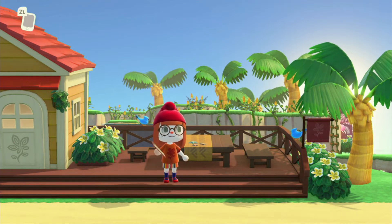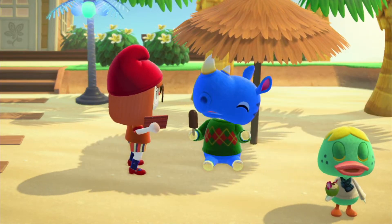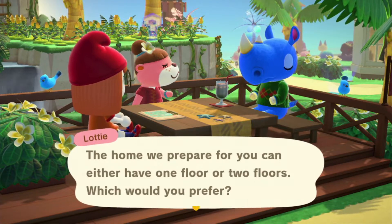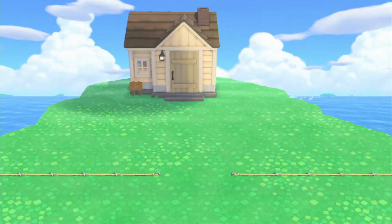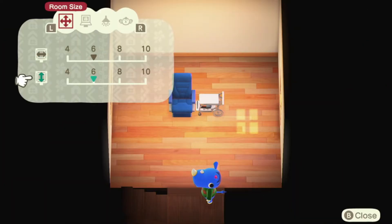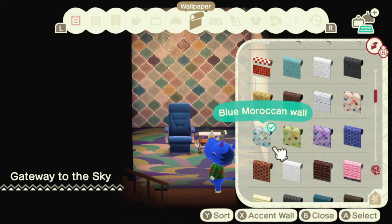Hello internet, your friendly neighborhood gremlin here. Today we're going to help Hornsby live his best sky life. He wants to fall into the sky, so hopefully that's what we achieve. The thing I really wanted to build was the interior of an airplane, which is what we do on the first floor — a very short, small, simple build. Then we kind of go castle on a cloud.